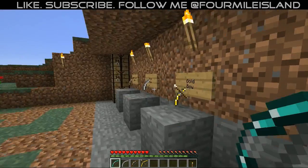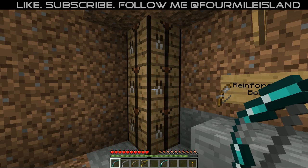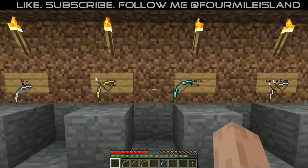Next we have the crystal bow — or the diamond bow. It's called a crystal, it's made out of diamonds. It's a nice shiny blue bow which does lots of damage, it's more durable, and if you want to put diamonds towards a bow, that would be a great investment.